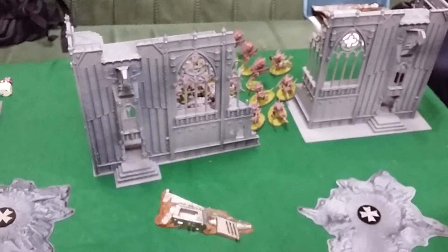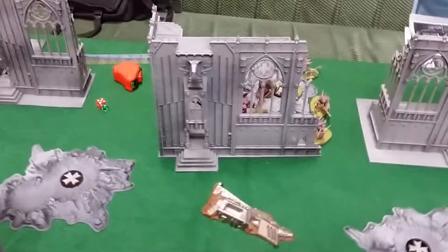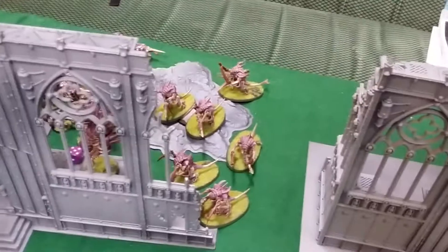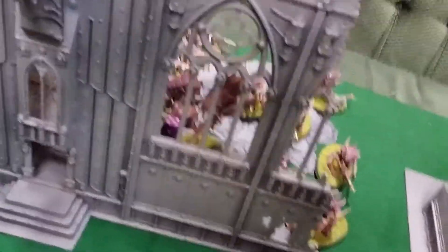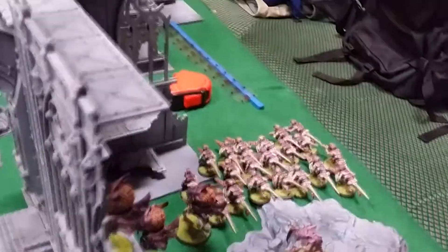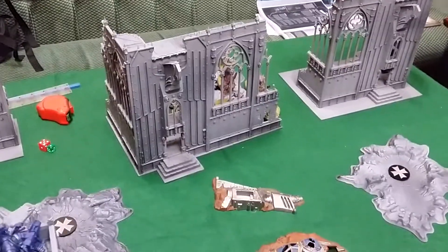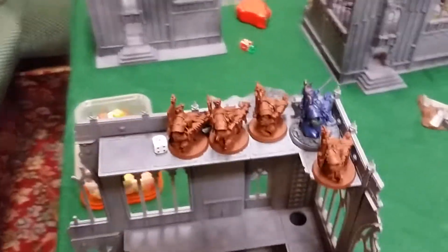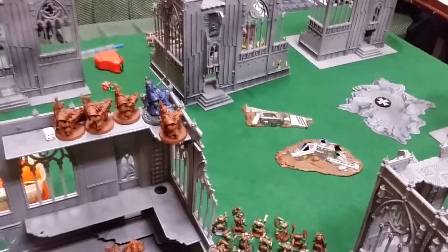On to the end of Tyranids turn one movement. Tyranids turn one was fairly eventful. Everyone shuffled around — the Warriors moved up to the hole in the wall, the Prime moved behind them, the Zoanthropes advanced and moved up to 10 inches. The Termagants moved 6 inches but haven't been able to see anything yet. In the psychic phase, the Zoanthropes cast Smite and killed the Ammo Runt for the Flash Gits. The Warriors took a wound off one model.